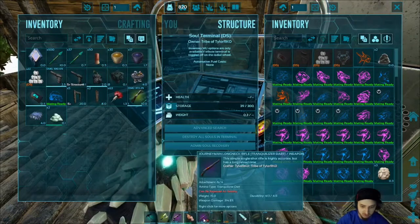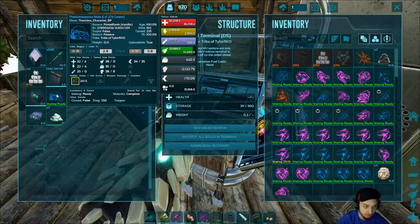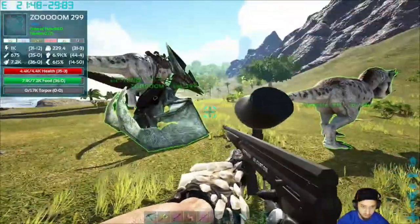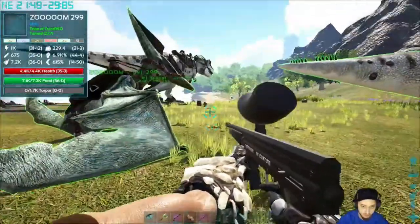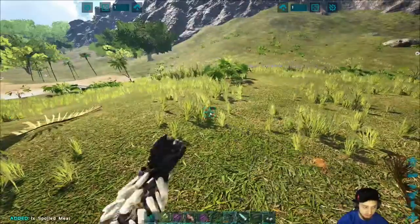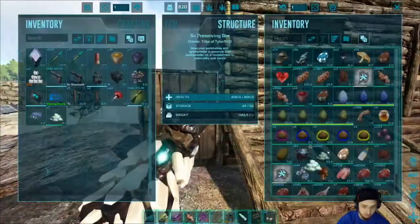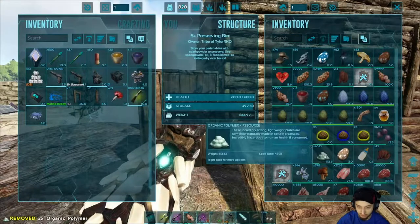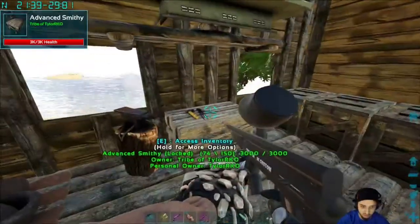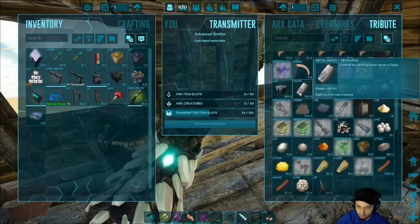I got my trank gun, long neck rifle ready. He has zero weight so we should be fine. Also when you pick up dinos it drops their inventory, and then you can just shoot it and it picks it up for you, which is kind of nice. We'll put this polymer away — we've been putting that stuff in the preserving bin. We got a lot of it whenever we go into the snow; I see a lot of penguins so I just do a couple slashes.